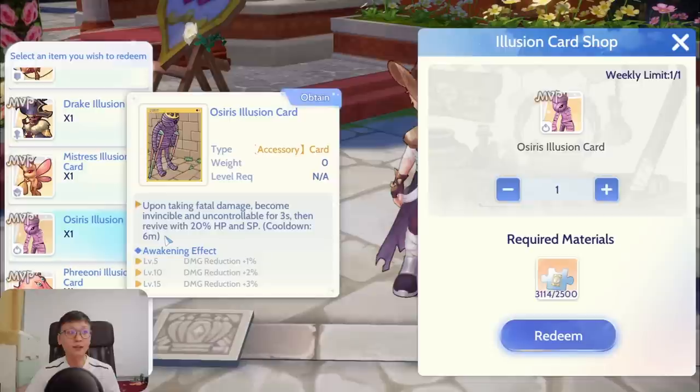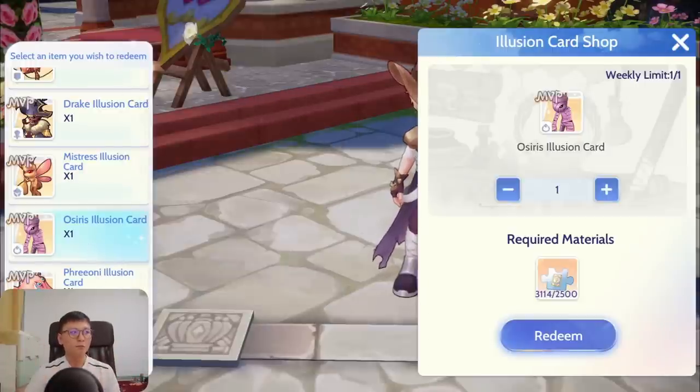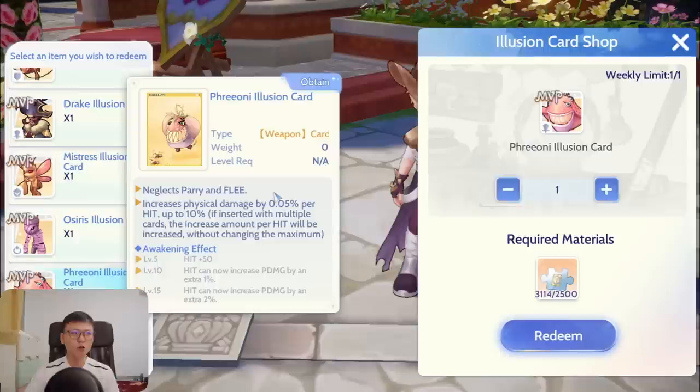It's mainly for PvP and 3v3 where Asura Strikes come your way all the time. It does have a 6-minute cooldown but I still think it's worth it. Especially for Paladins, we have reflect damage, so in this invincible state we can also reflect damage to enemies. In guild leagues where everything is chaotic, opponents won't stop attacking just because they think you have an Osiris Illusion card — they simply wouldn't know.